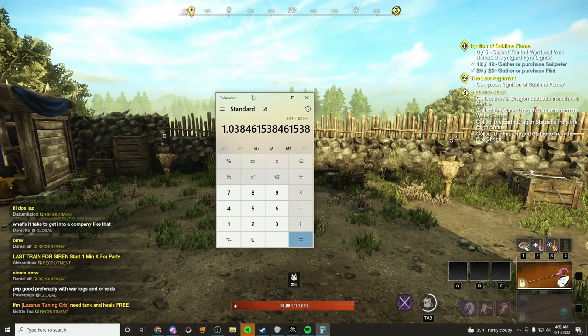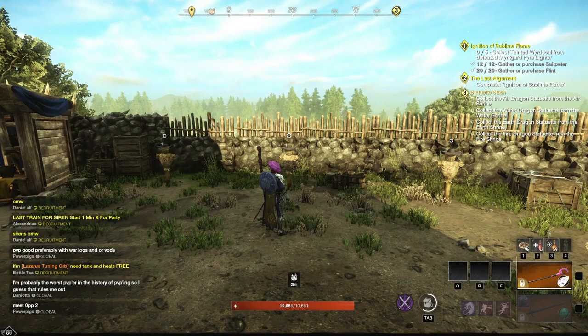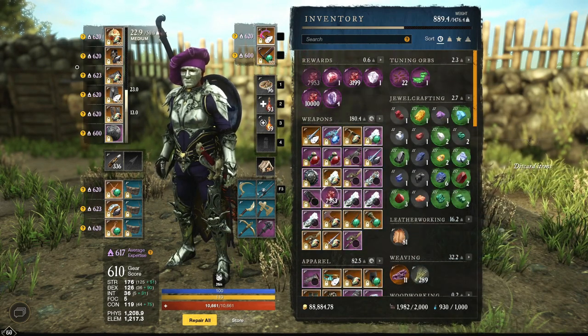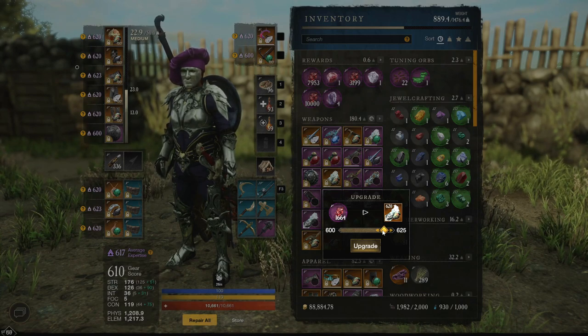We have 1.038, which means almost four percent damage increase. Going from 600 to 620 is actually not that many shards — it's only 1664 umbral shards for almost four percent damage, which is absolutely great. You also get an extra stat point to help allocate your build. Four percent damage for 1664 shards is basically a day's worth of grinding — that's a very easy upgrade. Make sure you upgrade your weapon to 620.